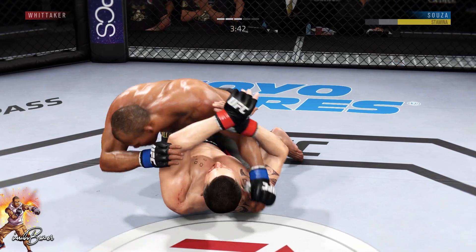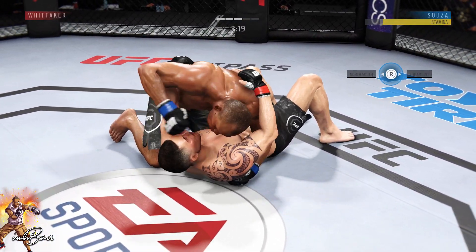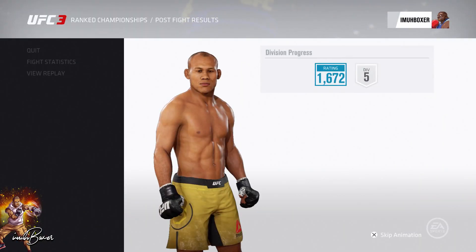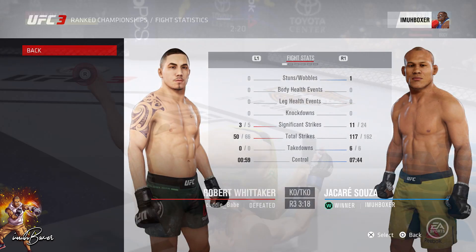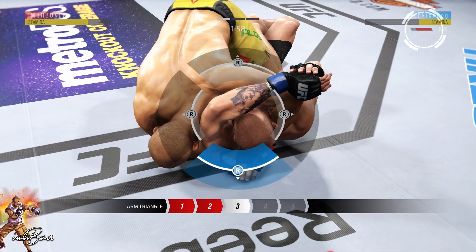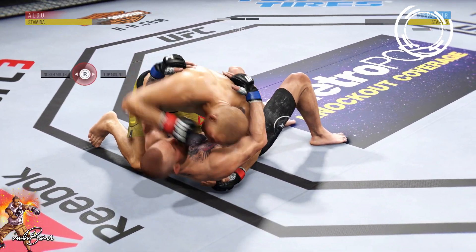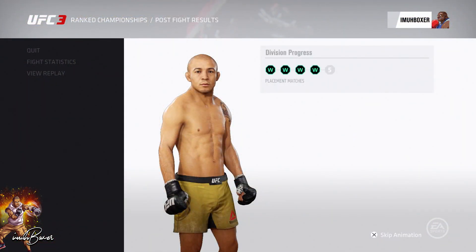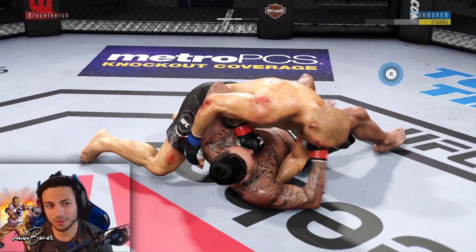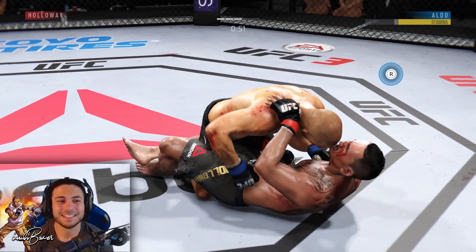Now let's get into submission damage. Anytime you put your opponent into a submission, you actually do damage on that part of the body even if you don't get the submission. One shot after the submission — lights out for Robert Whittaker. In another example, I put my opponent into an arm triangle with Jose Aldo on top and start doing head damage in the top right-hand corner. Even though I don't get the submission, one shot and that's lights out for Conor McGregor. You have to be aware that damage is taking place — sometimes it doesn't produce an immediate knockout, but it still does damage you can take advantage of later.